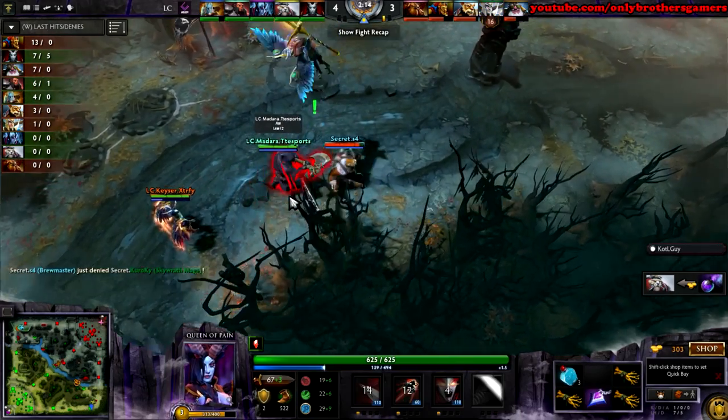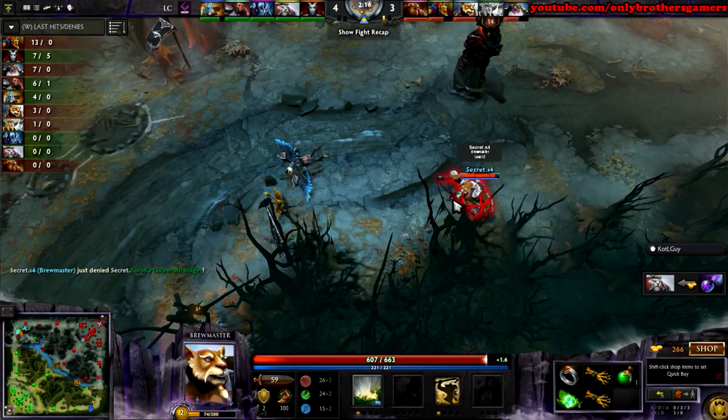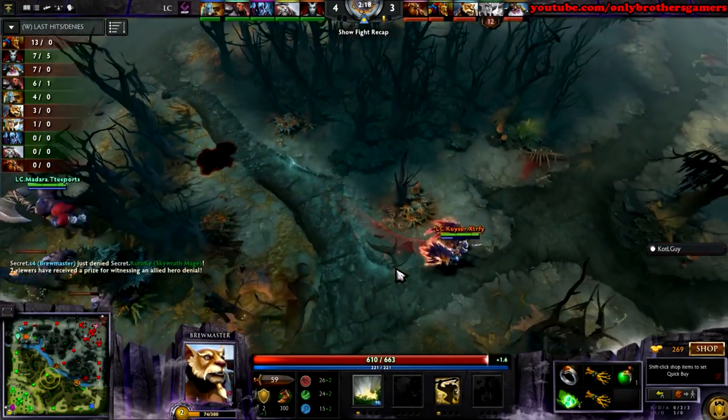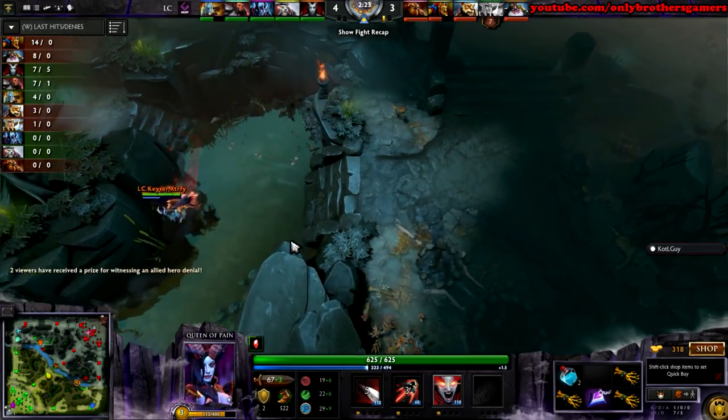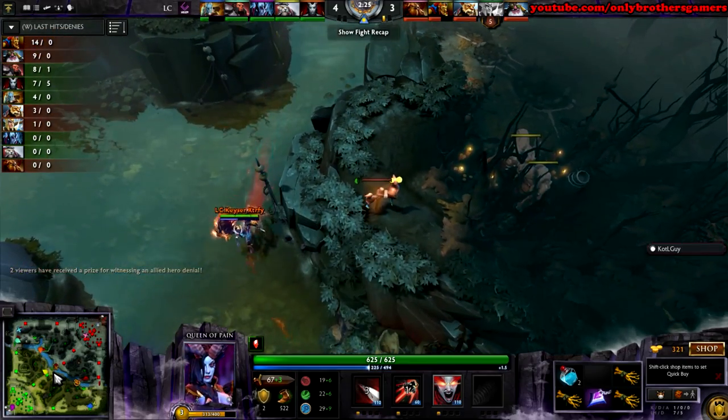He got the mana, but we see Queen of Pain coming in. A couple right-clicks. Good deny by S4. Very likely that he'd do that — good enough player to realize that's gonna result in the possibility of the deny. So he gets the deny. Well played, well played. And you were right — it is Ice Shards.